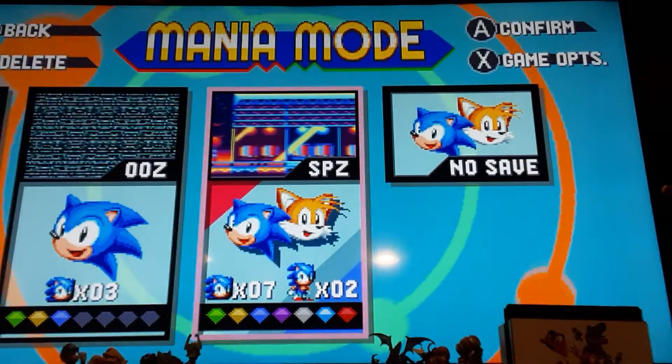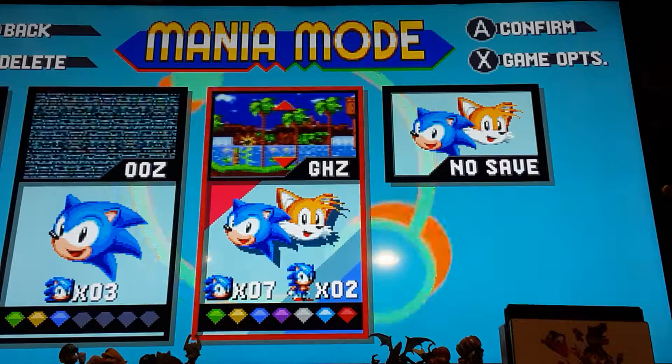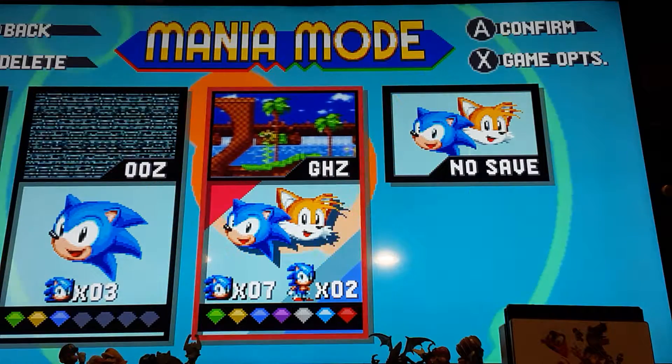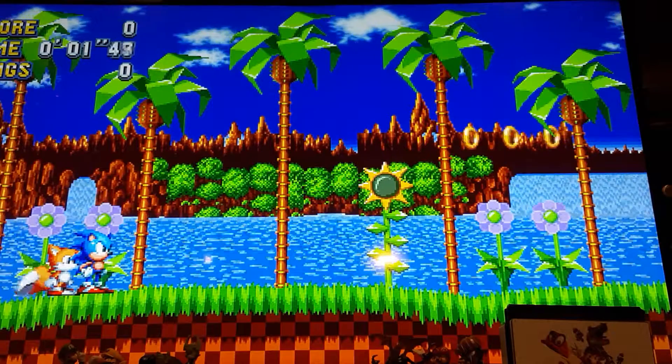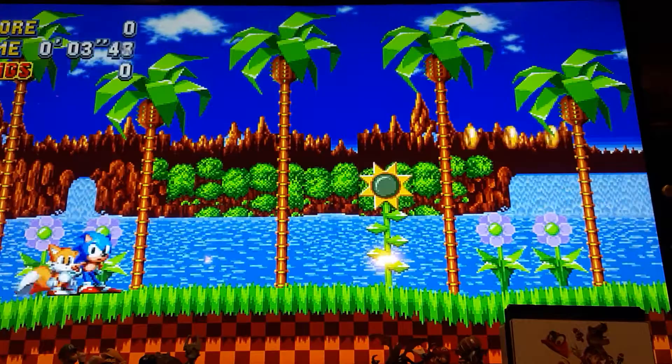Once you beat the game you can go to any stage. The easiest one is Green Hill Zone, so I'll just be demonstrating it with Green Hill Zone. This is the easiest Chaos Emerald location to find.